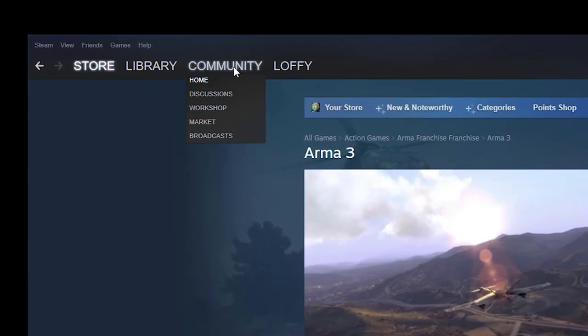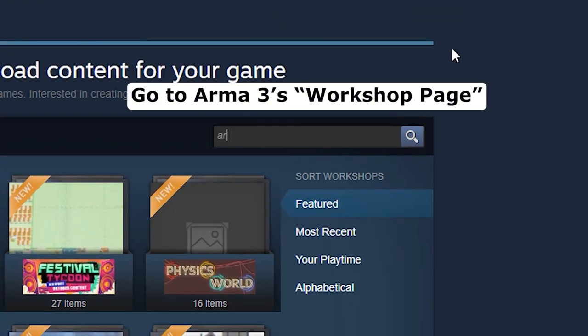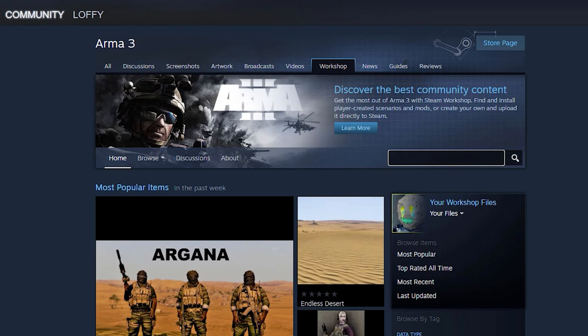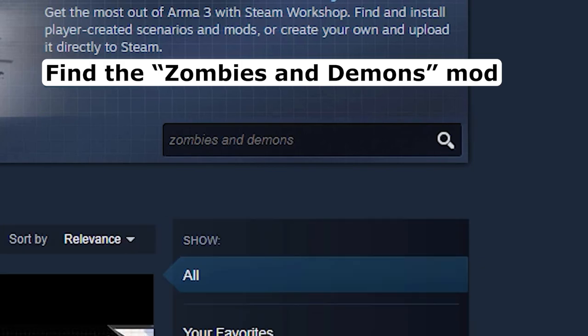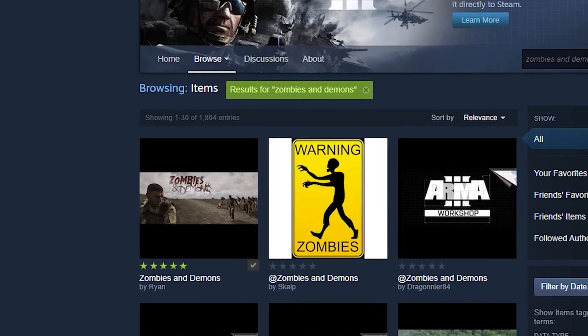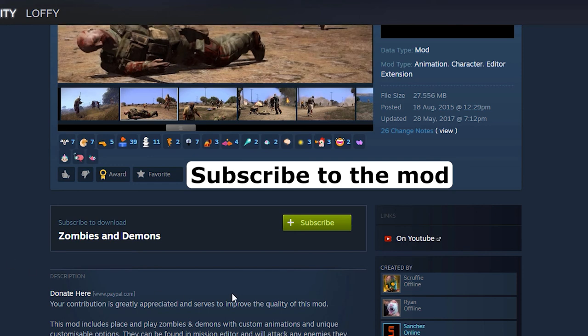In your Steam client, go to the Community tab and select Workshop. Search for Arma 3's Workshop page. Search for Zombies and Demons. Click on Zombies and Demons made by Ryan. Click on the Subscribe button.